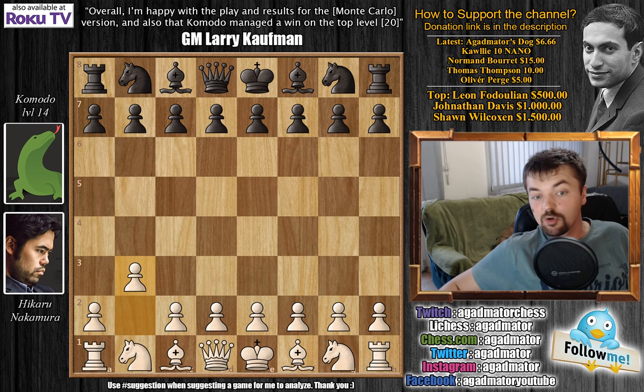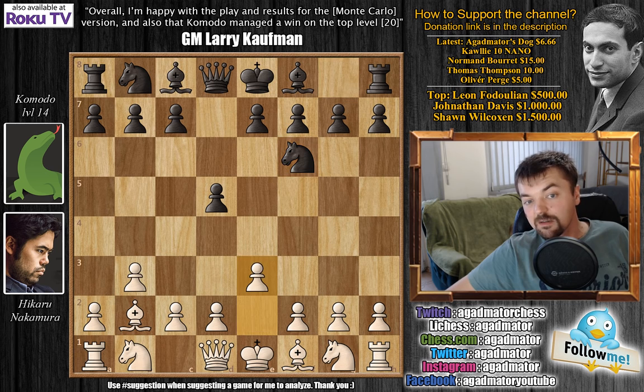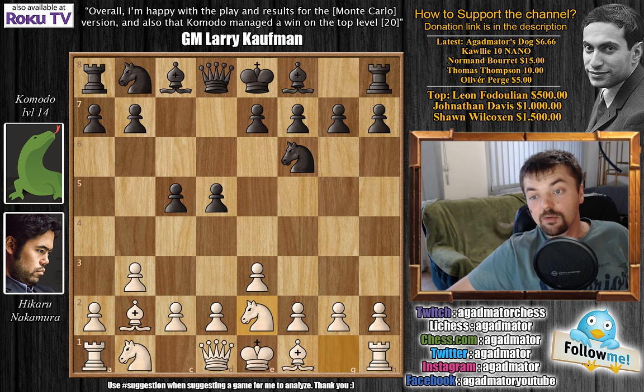Nakamura has the white pieces and he opens with b3, the Nimzovich-Larsen attack, and he has the right idea. You don't want to try some aggressive openings and take the game immediately into heavy combination waters. Better to go strategically into this match. We have d5, bishop to b2, knight f6, e3, c5, knight to e2, knight to c6, and now d3.